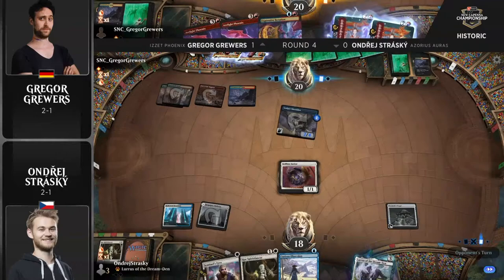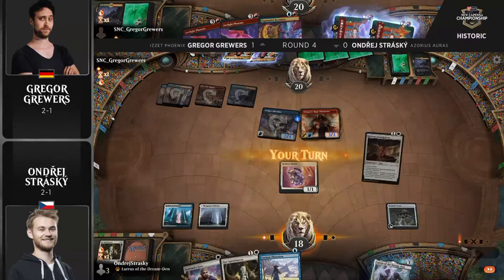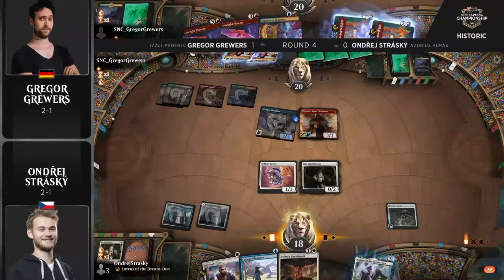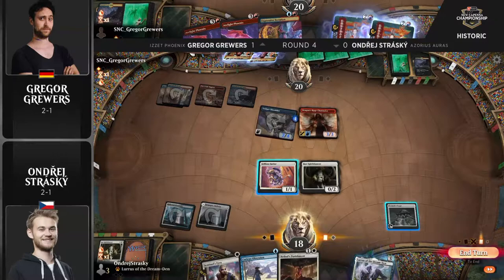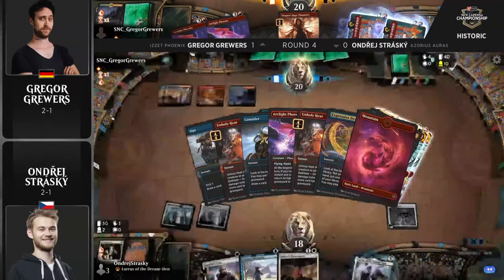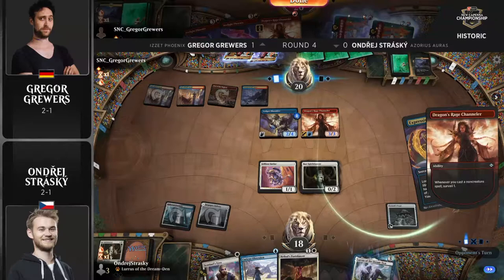We didn't cast the third spell, so we're not trying to bring it back — just a DRC here coming out even though it is delirious. Tormod's Crypt can still mess with that. Still a good play to get another threat in. I'm jamming Arclight Phoenix for four mana next turn and going from there. On the other side, Strasky unfortunately not finding land number three again. Selfless Savior is the only creature that can attack and can't get through Dragon's Rage Channeler. Course of Spirit Dancer just hanging out.